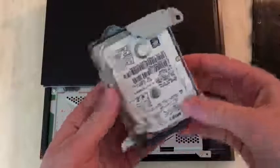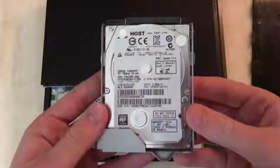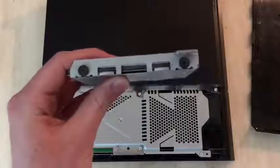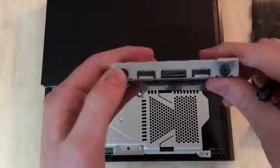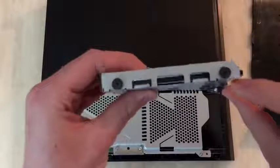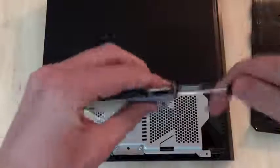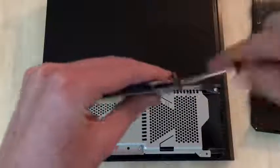Go ahead and slide out the hard drive. Then what we have to do is unscrew the hard drive from the little frame that it's sitting in. There are four screws — two on one side, two on the other. These are kind of tough to screw out, so this will take you a couple of minutes. Go ahead and unscrew those four screws.